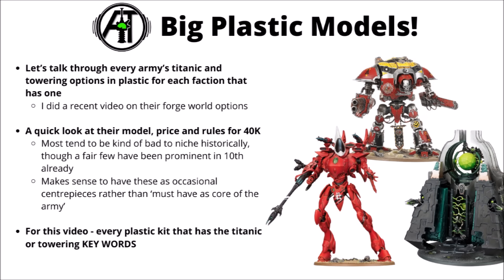This is kind of a follow-up to the Forge World video I did a month or so back, basically looking at all the Warhammer 40k titans of one sort or another - the biggest Forge World kit that each army could get. For this one though, I thought I'd focus on everything that's been realised in plastic, talking through every single option for each army that has one for either a titanic or towering unit. Not every faction does, but over the years Games Workshop have added at least something for a lot of 40k armies, plus some factions are basically built around them, like Imperial and Chaos Knights.